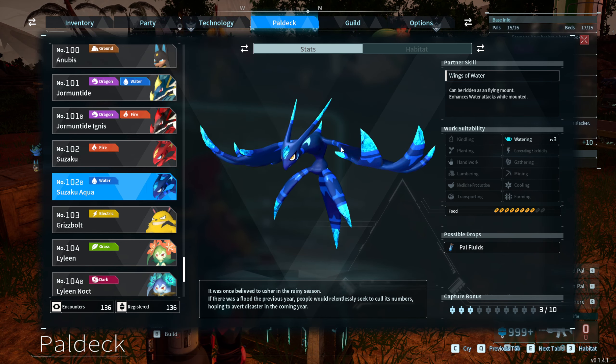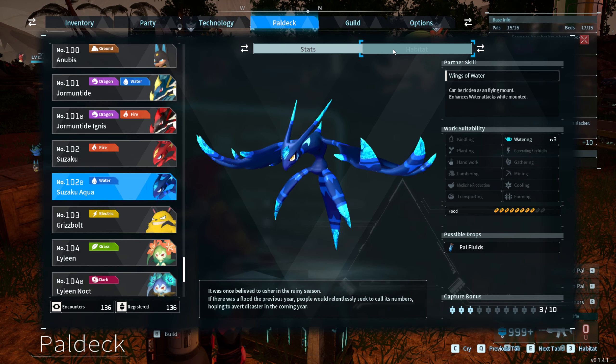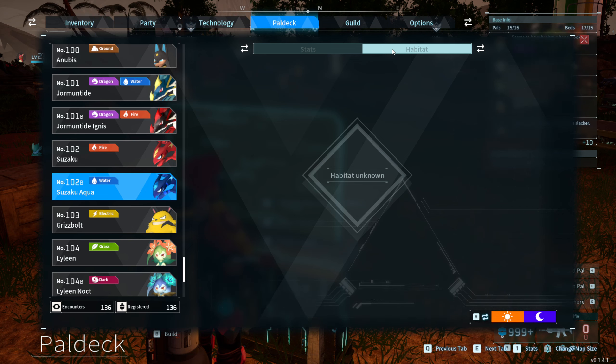Suzaku Aqua is probably one of the sneakiest pals in the game. The reason for that is you won't be able to find it out in the wild. If you take a look at the habitat in the pal deck, you can actually see that it's not available on the map — not day, not night.